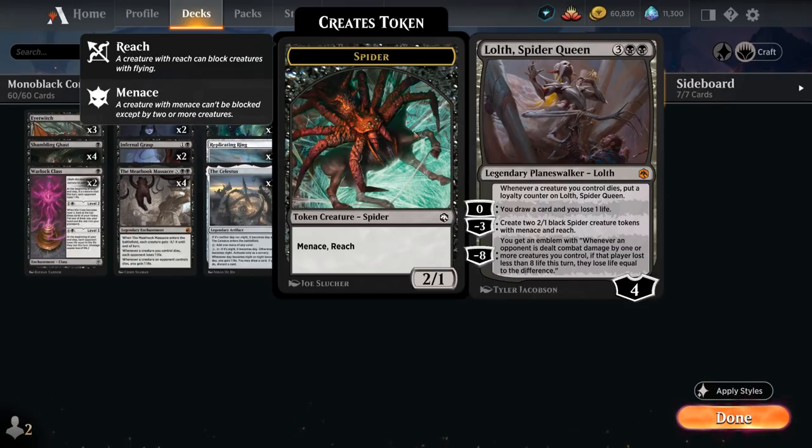We've got Spider Queen, which can make a pair of 2/1 Spider tokens with Menace and Reach. Whenever a creature we control dies, we get to put a loyalty counter on Spider Queen so we can use her minus 3 again, and the 0 ability draws a card at the cost of 1 life.